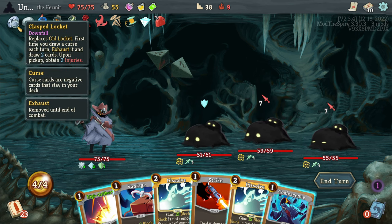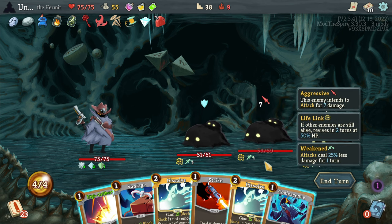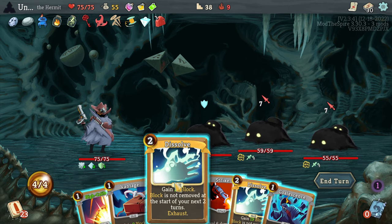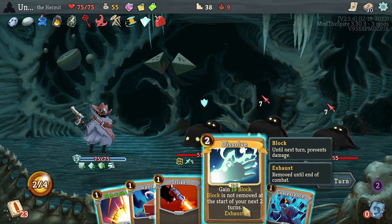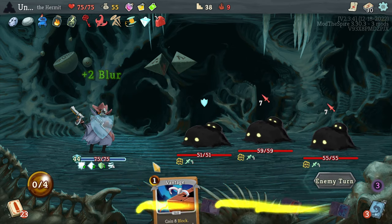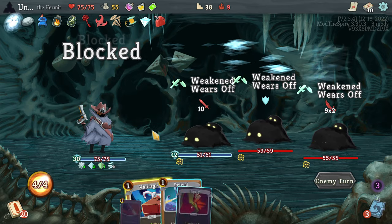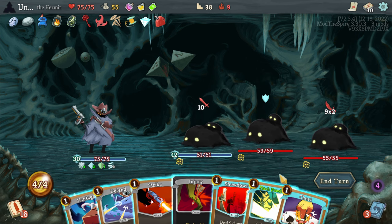Dissolve the curse — yeah, I didn't realize that I exhausted. I guess we can just do double Dissolve. There's nothing else that is all that important. Although I am retaining this Dissolve, nothing else in my hand is exciting — so might as well play both of those and get twenty bajillion turns of armor. Man, that's just OP as hell.